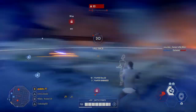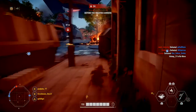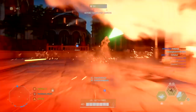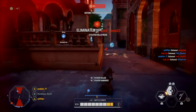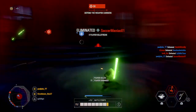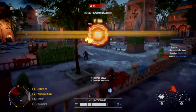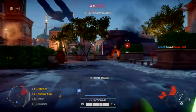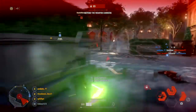Moving on to Yoda. I like to use Agility — it's an extra dash. Normally you have two dashes, but with this card you'll have three dashes. It's very useful for facing off against enemy villains. The next card is Jedi Mentor — Yoda receives less overall damage. You have to use this card because the less damage you can take as a hero, the longer you can survive on the battlefront.